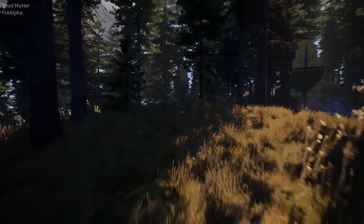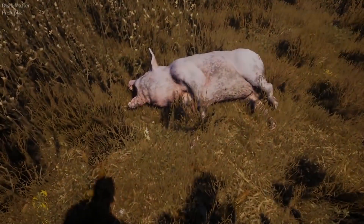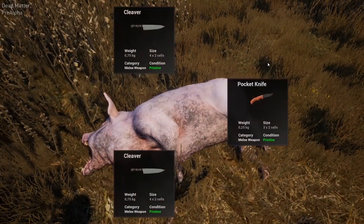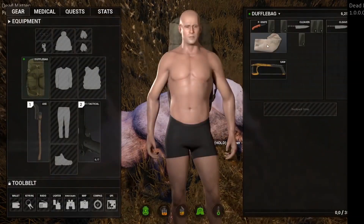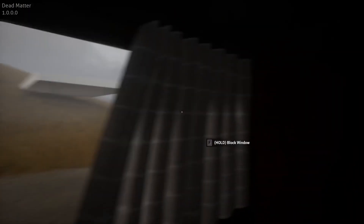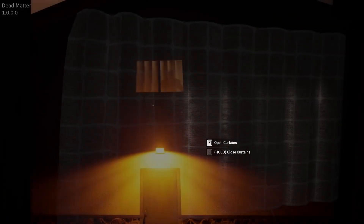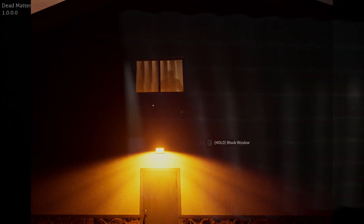Moving on to animals — we have more threats than just zombies and bandits. We finally got bears, so make sure not to aggravate them. They added a system to gut animals so you can get their skin, bones, and even antlers, so we'll see what we can craft with those. They mentioned a lot about curtains — different types of curtains that let you block out light and visibility, but keep in mind that if you light your house up, your shadow can still be seen and people will be aware of your presence.